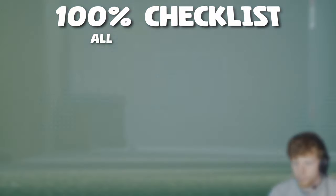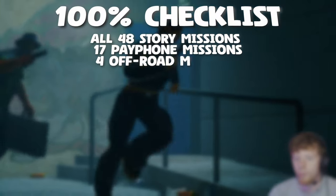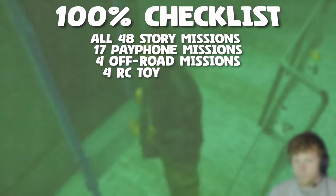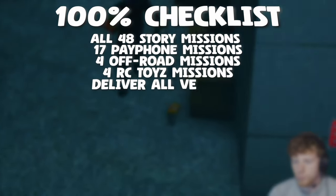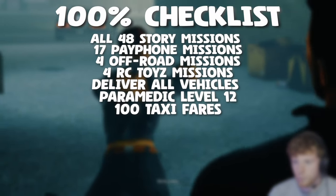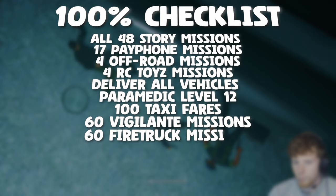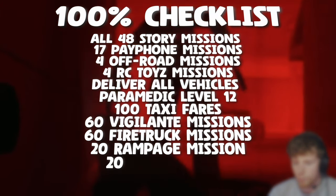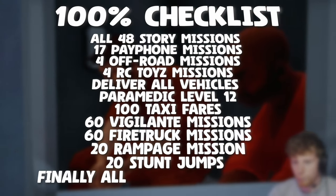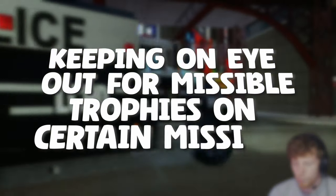So what do we need to do to get 100%? It's quite a lot. We're going to have to complete all 48 story missions and all 17 payphone missions. We'll have to do 4 off-road missions, 4 RC toys missions, deliver all vehicles to Portland and Shoreside Vale. We'll have to do level 12 of the paramedic, 100 taxi fares, 20 vigilante and firetruck missions on each of the 3 islands for a total of 60 of each — meaning 120 — 20 rampage missions, complete all 20 stunt jumps, and finally collect all 100 hidden packages. And not only that, we'll also have to keep our eyes open for missable trophies on certain missions.